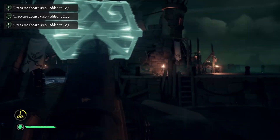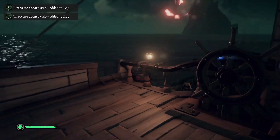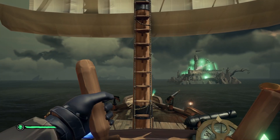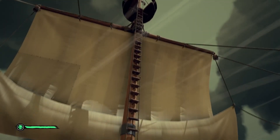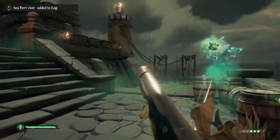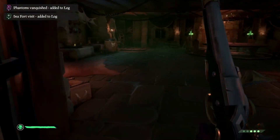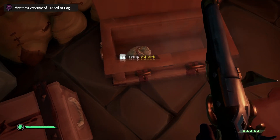Two sea forts worth of loot on my boat later, I set sail back to the first fort as it should have respawned. Dodging the cannonballs followed by the blokes with blindfolds on, I pulled up to clear the fort once again — killing phantoms and looting the cupboards, hunting for the storeroom key. The loose loot from the cupboards isn't all that great; I'd recommend searching for the storeroom key only, which will usually spawn on the second or third level of the sea fort.